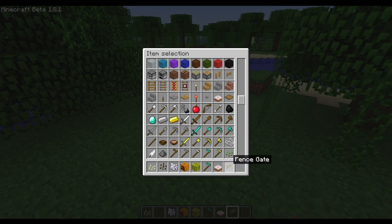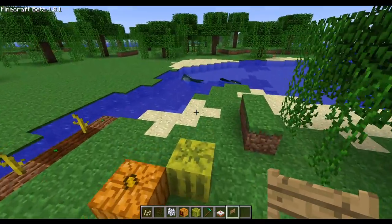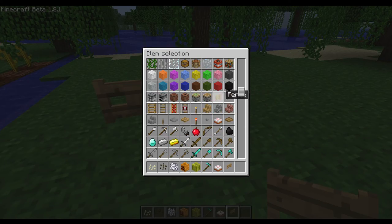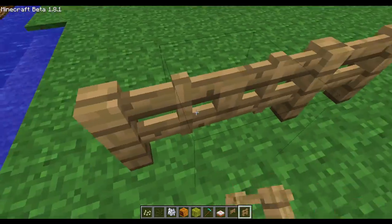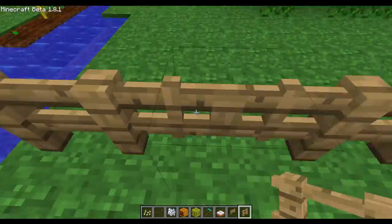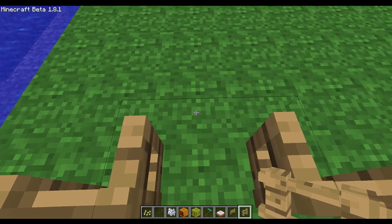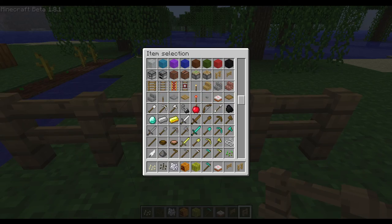We got a new block - we got fence gates. Remember the old Minecraft fence gate inventory item was a little broken. In the inventory it looks like this, but in the game it looks like the modern fence gate. It connects to fences. You can close and open it - it's much better sometimes than placing a door and having to build blocks over it. When it opens, it will always open outside toward you, so it is very nice.